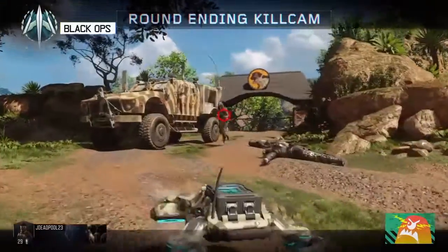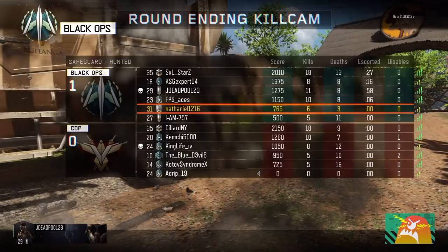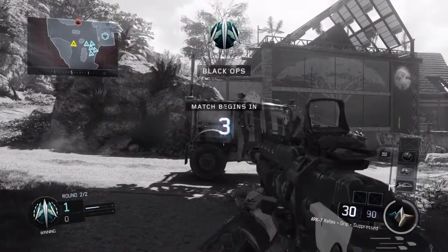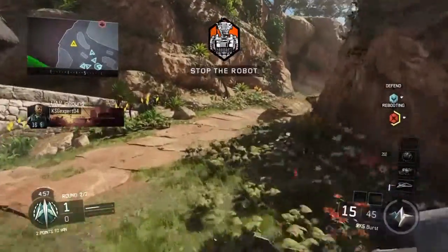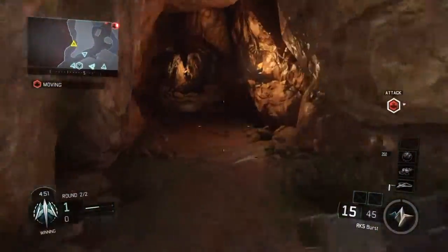Hold one step. Half time. Prevent the delivery of that robot. UAV inbound. The hostile robot is on the move.